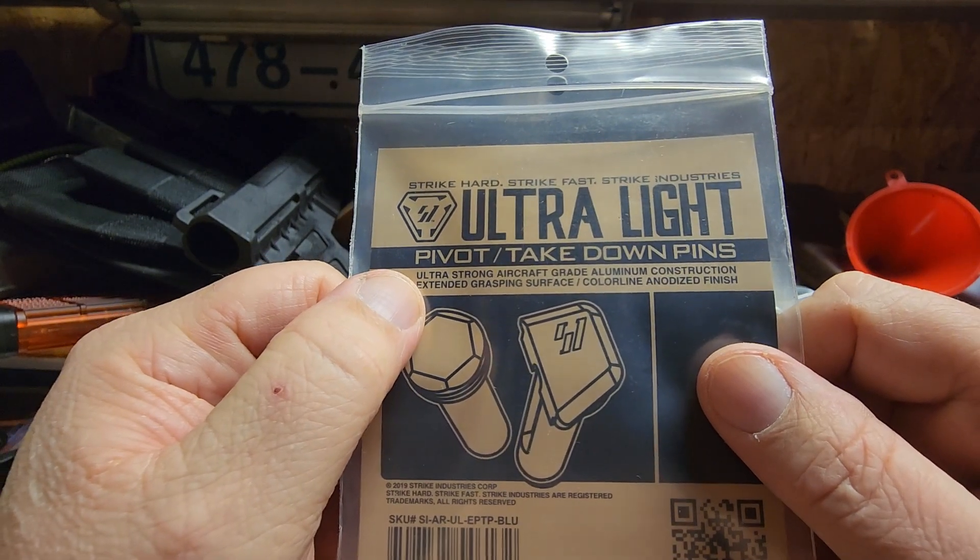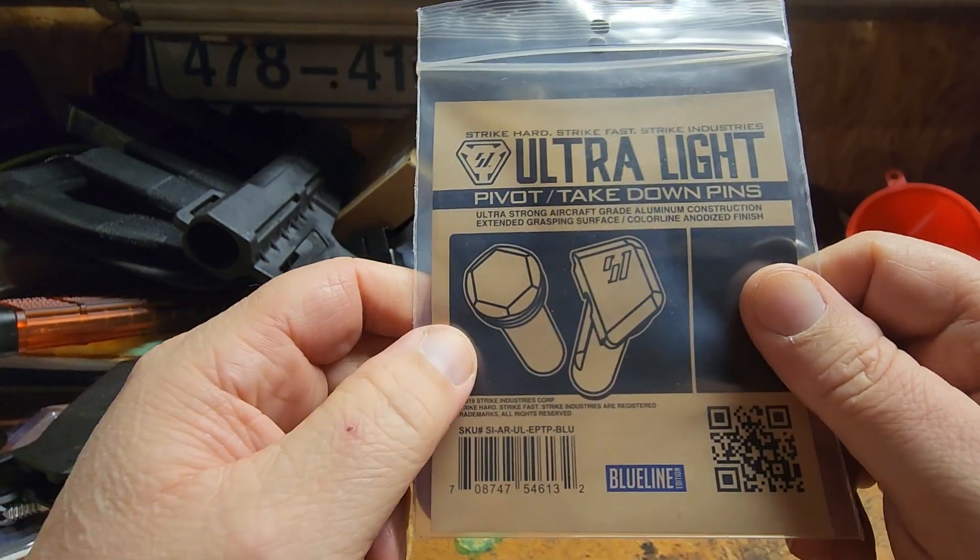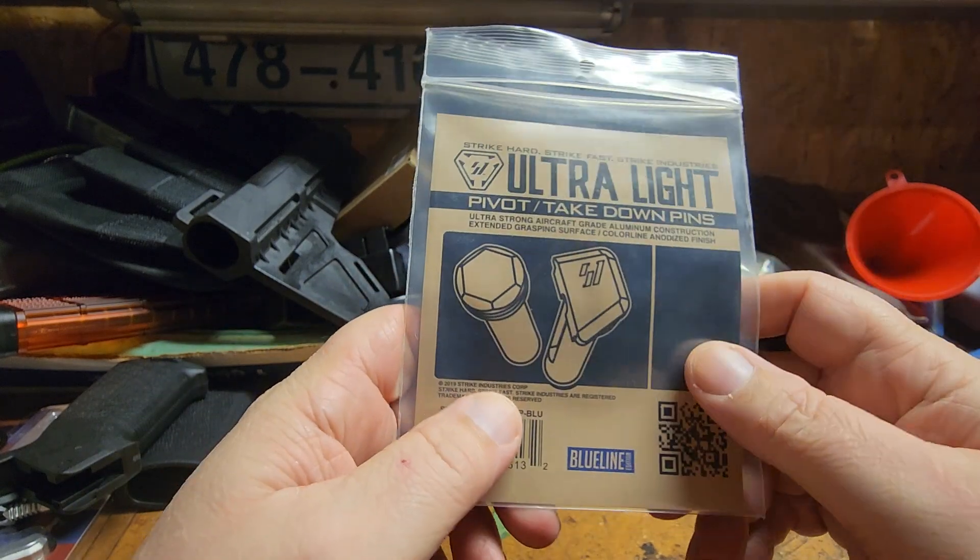This is the Ultralight Pivot Takedown Kit from Strike Industries, and it's their blue line, so that means what color it is.